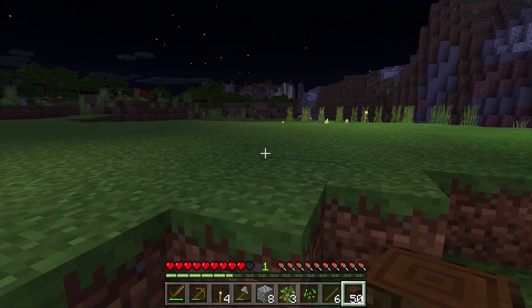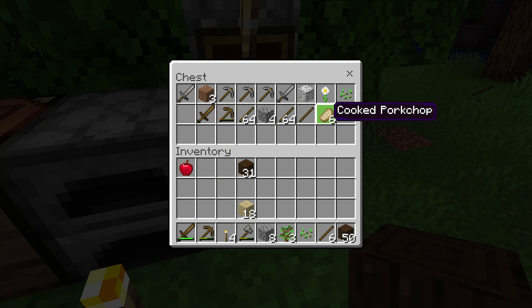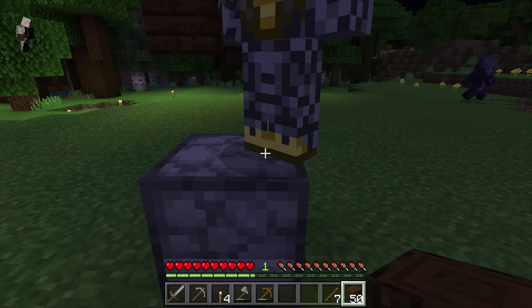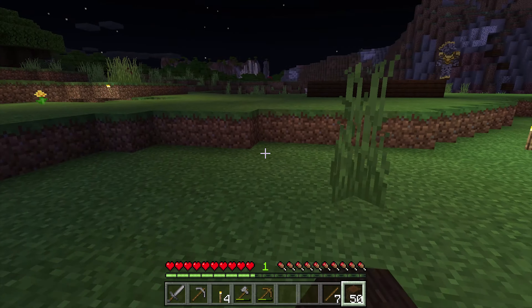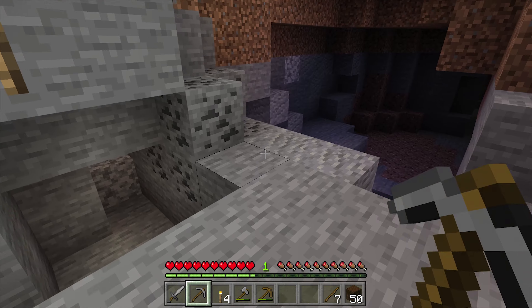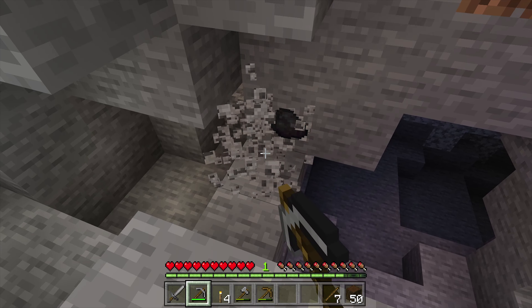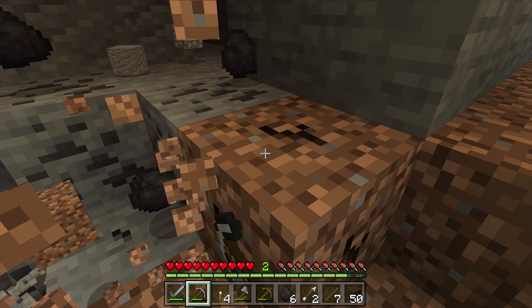Did you need a pickaxe too, Bedrock? No, I already have one. The cooked food is in the furnace. I'm dying — I need to eat a little bit. I'm gonna put the food in the chest. Can I take the sword and pickaxe from the chest? Everything there is for us. Jackson, where'd you come from? There's a random building — okay, I'm already starting to build my house!